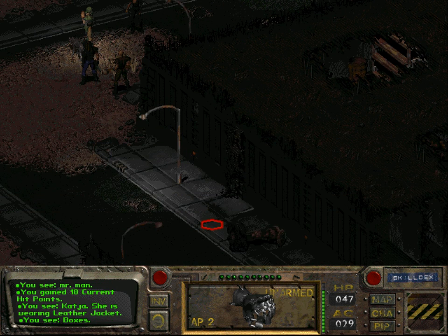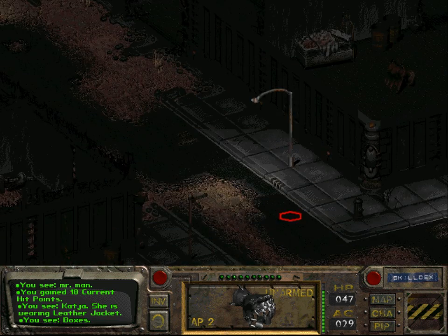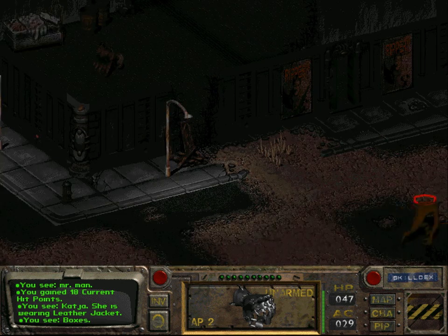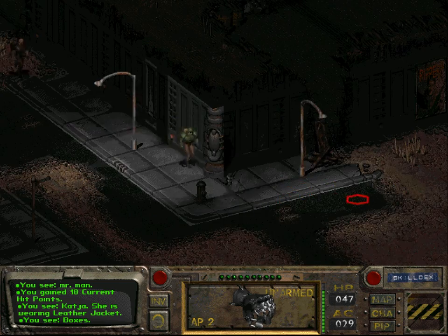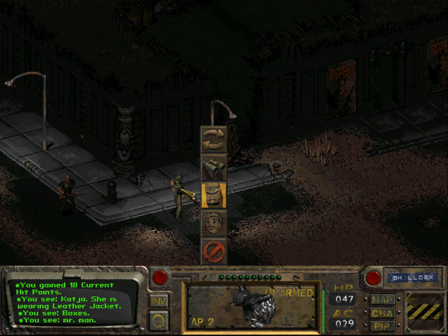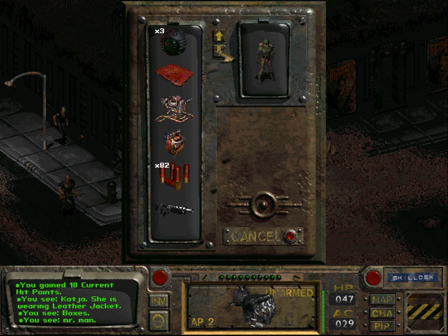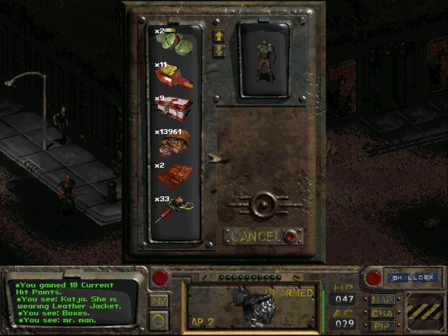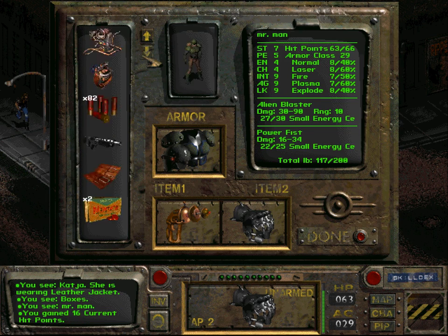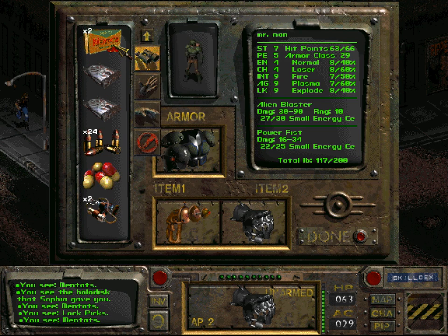We gained 2000 points in experience for killing those two Deathclaws. But those are not the only ones — in fact, there are still more Deathclaws. Before I even think about engaging them in combat, I will use one more Stimpak. And I will maybe use some of those — those are Mantas, which should give you increased intelligence.